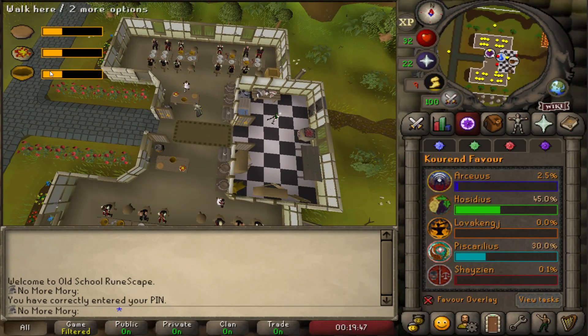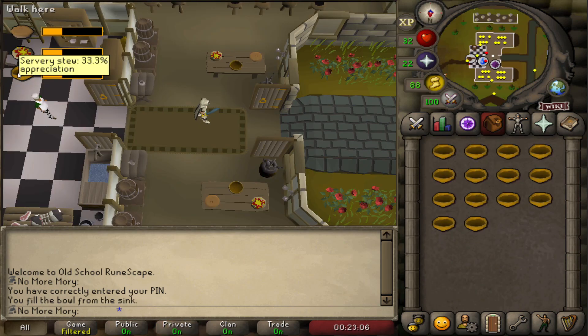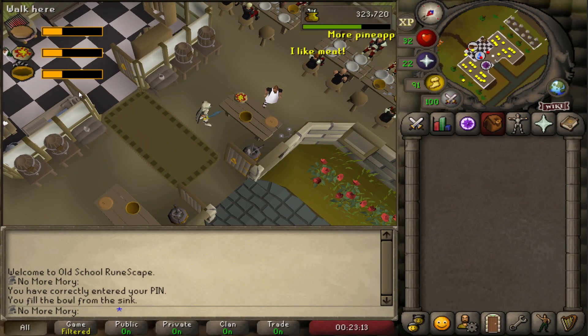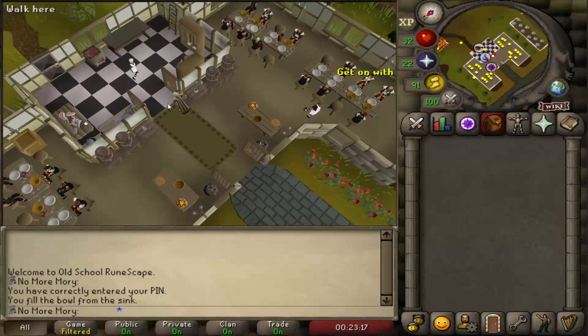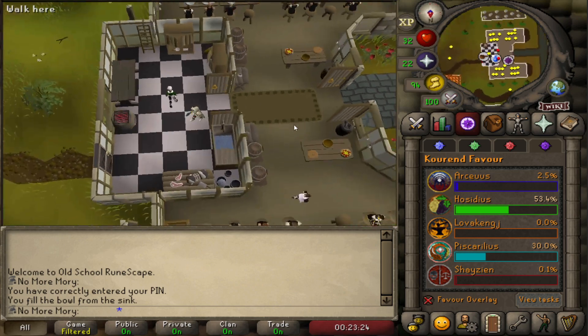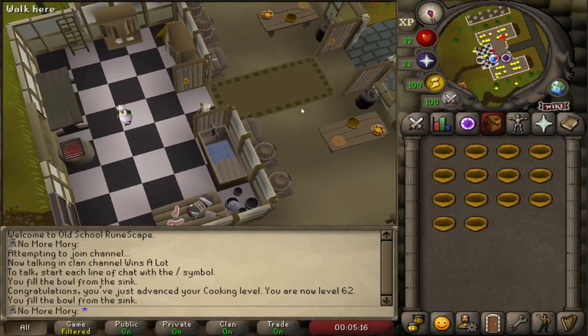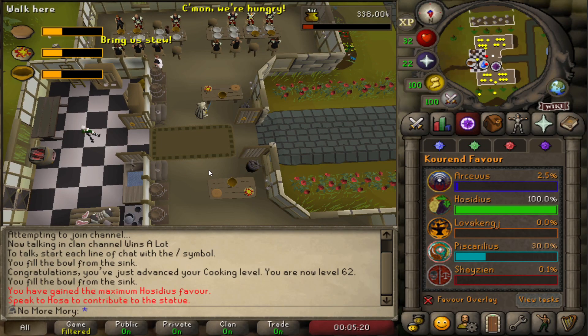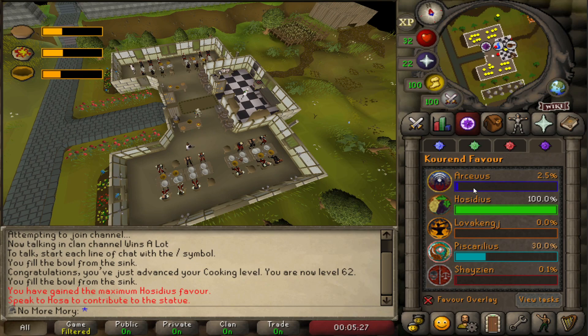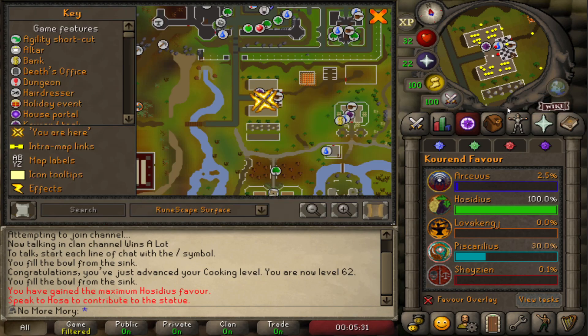This is the Mess Hall. There are three items we can make: stew, pizza, and pie. The appreciation changes depending on what's been served recently, and that determines your XP. At 33.3% appreciation we serve at the buffet table and get a big XP drop of about 2,400. As they eat, appreciation goes down — once it gets low enough we hop to a new world. One inventory gave about 8% favor, so we need four or five more, and then we'll be up to 100% Hosidius favor.